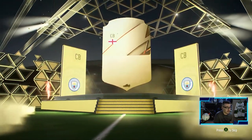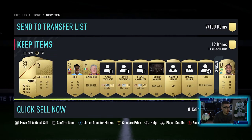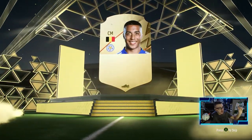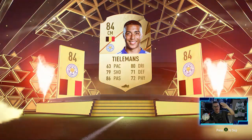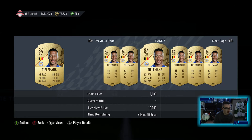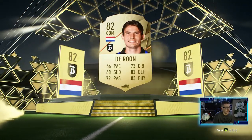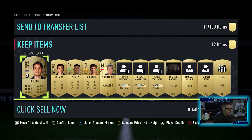So we got three boards this video, not too bad - no walkouts yet. Another board, back to back boards - we get another Stones but it's a board, so he's worth something. Maybe it's a walkout in the third one - no, it's not even a board. Second last pack - it's a board, Belgium center mid Tielemans, 84 overall. That's our fifth board this video - no walkouts but we will definitely take the boards. He goes for around 2.5. We end on an 82 overall - we got some extra packs from doing some SBCs.